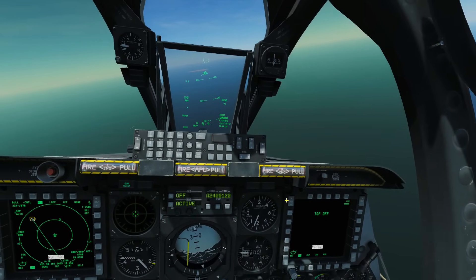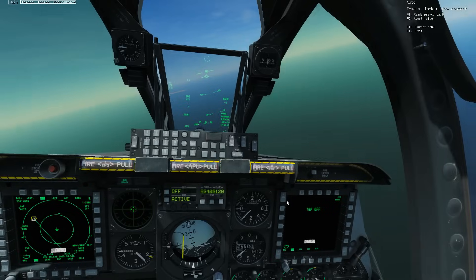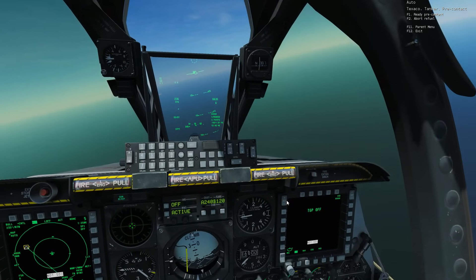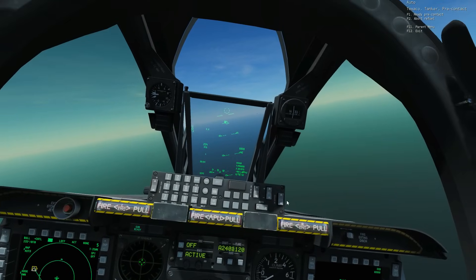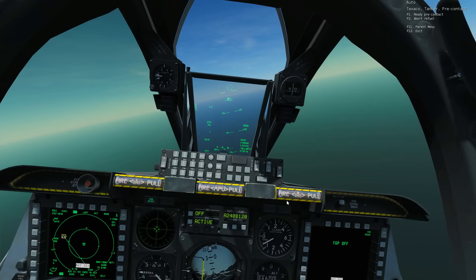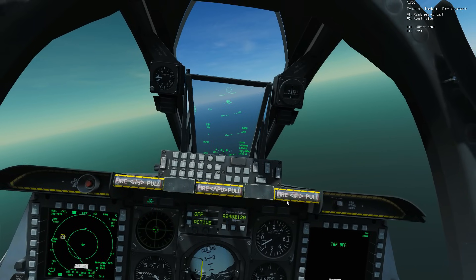Texaco, Springfield one one, request rejoin. Springfield one one, Texaco, proceed to pre-contact at 7,000. He's told us his altitude and told us to get to pre-contact — that's basically flying behind him ready to accept the boom.